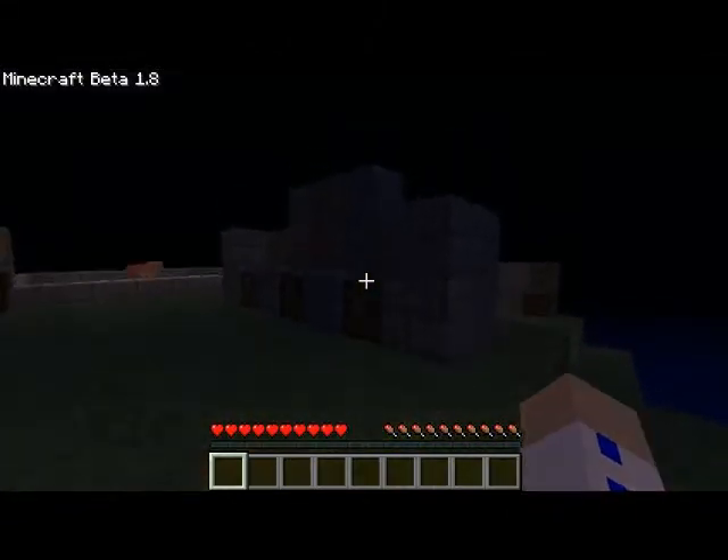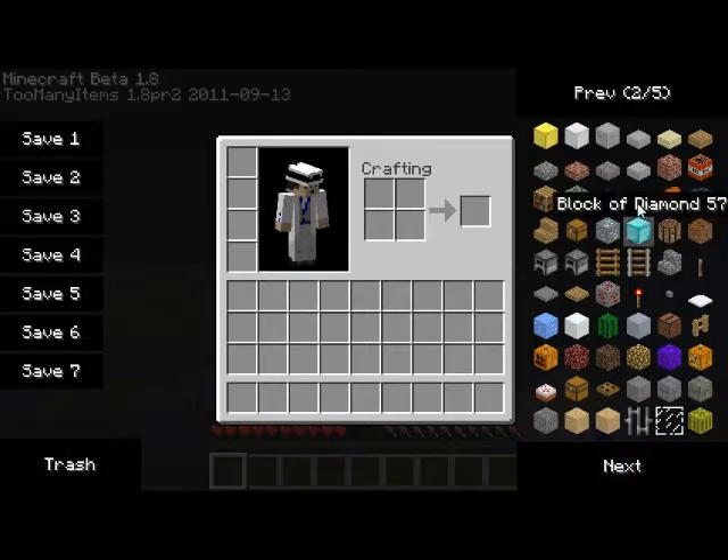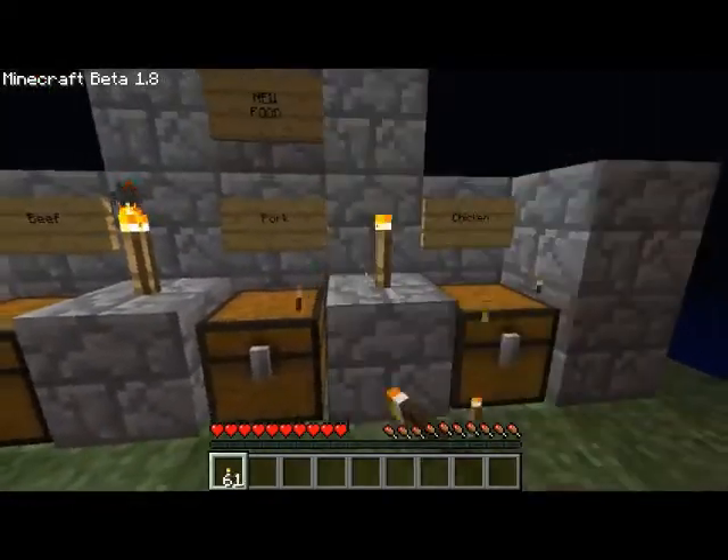It's time to show you the new food they implemented. Also a good thing to show is the new lighting engine — look, it's got a warm torchlight color. Brilliant.